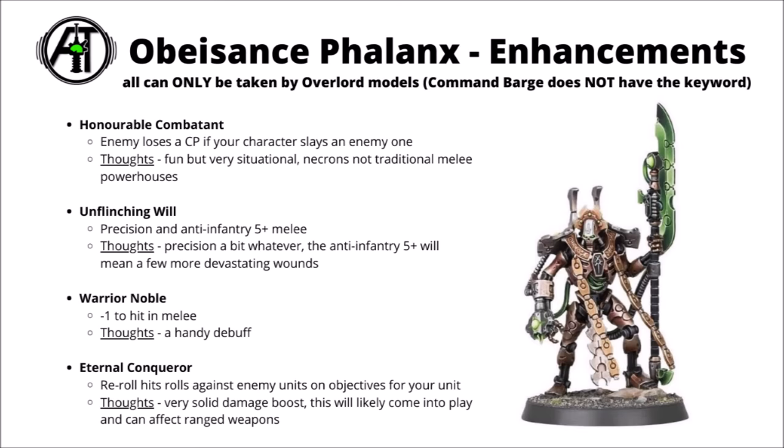Warrior Noble gives you minus one to hit for your Bearer's unit in melee — a handy debuff for a unit that's getting aggressive. Seems nice on Sword and Board Lich Guard, but also pretty fine on Warriors, just having them be extra durable in combat while the enemy tries to scrape them off midfield objectives. Finally, Eternal Conqueror grants re-roll hit rolls against enemy units on objectives. Out of any of them, this one seems like the most reliably good — you're often going to be wanting to damage enemy units on objectives, as that's most of what 40k is about. Could be really nice with that critical hits of 5+ and maybe particularly nice for things with the Gauss keyword, getting to auto-wound on 6s.